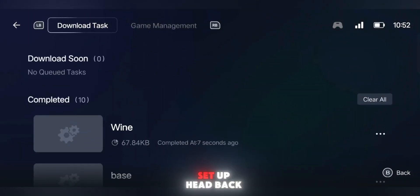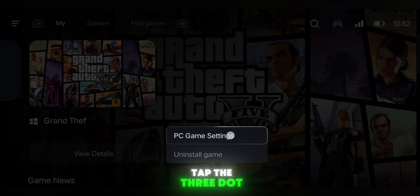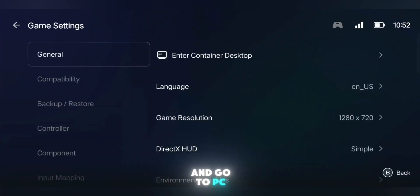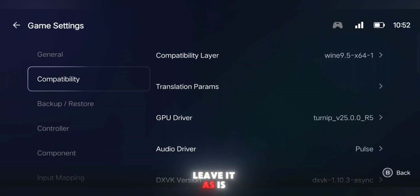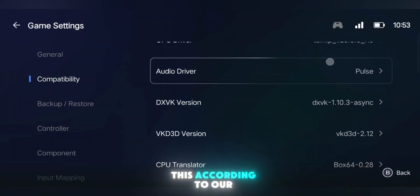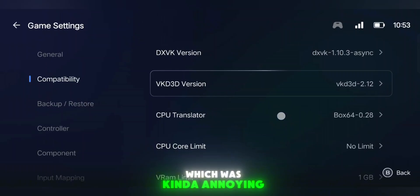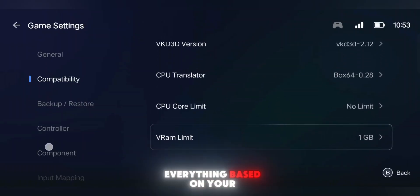Once everything's downloaded and set up, head back to the My homepage. You'll now see your game icon right there. Tap the three-dot icon on your game and go to PC Game Settings. The General Settings section — just leave it as is. Then go into Compatibility Settings. In the old version, we had to tweak this according to our phone model, which was kind of annoying. But now you don't need to change anything — the emulator automatically sets everything based on your device specs.